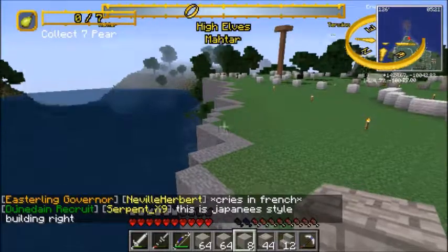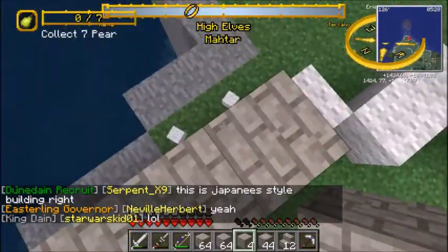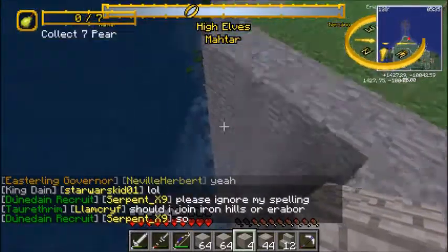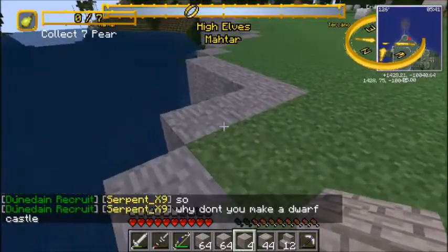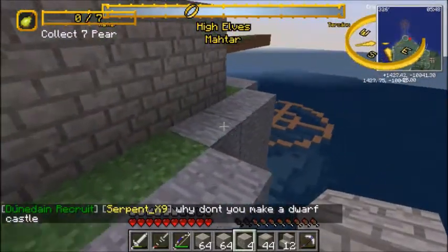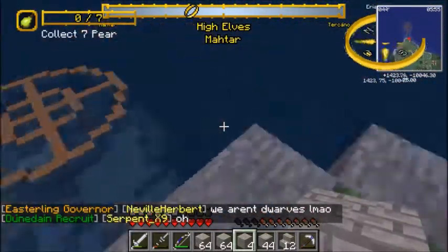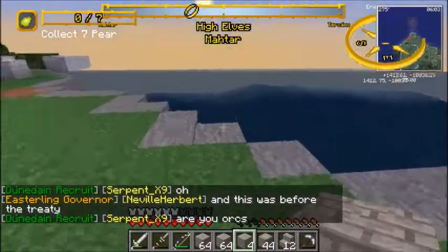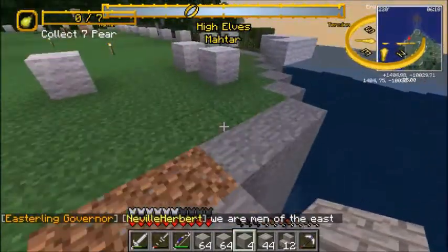As you can all see, I have now taken the platform and on most of the sides I have placed a single block's worth of stone as a very smooth cliff face. The idea is that right now this is our low-res version.